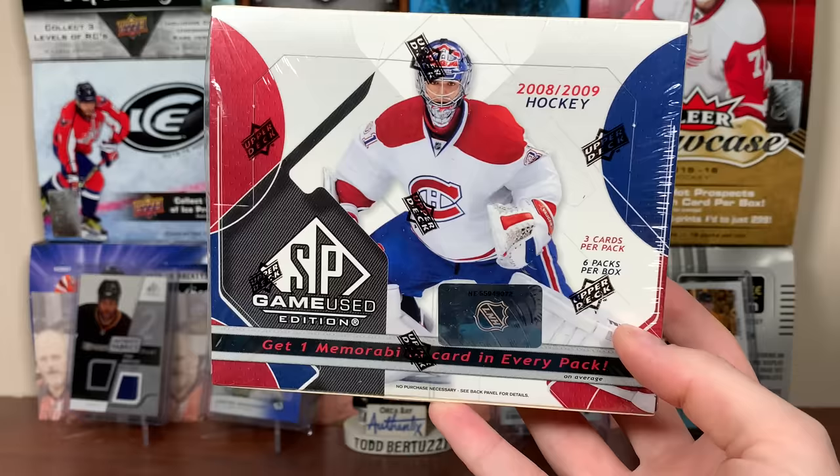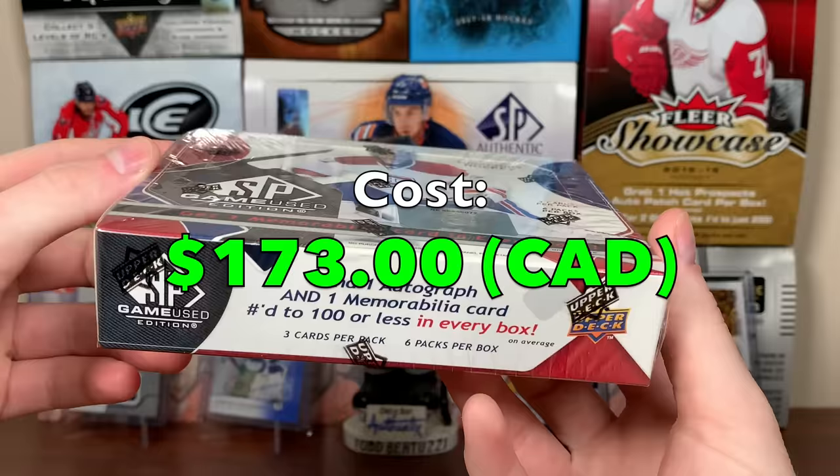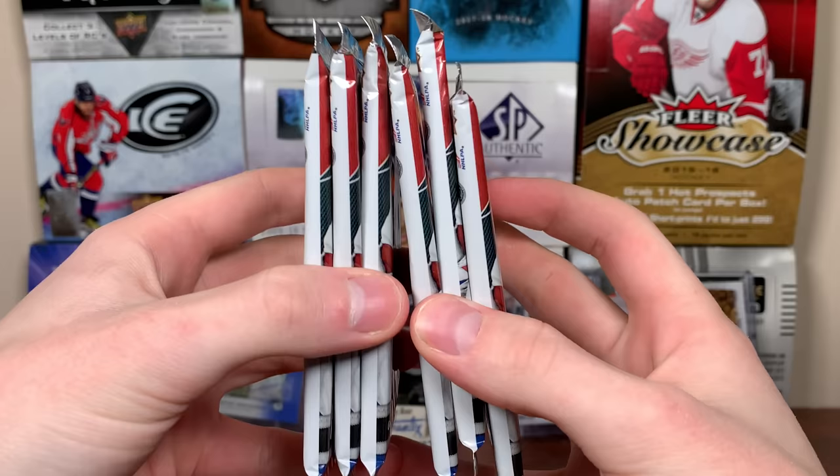I'm really excited to open up this box — 0809 SP Game Use. This is a big year I collected back when I was younger. This box cost 173 Canadian. You can also get fight straps in here, but I want to get a nice patch card. Let's check it out.